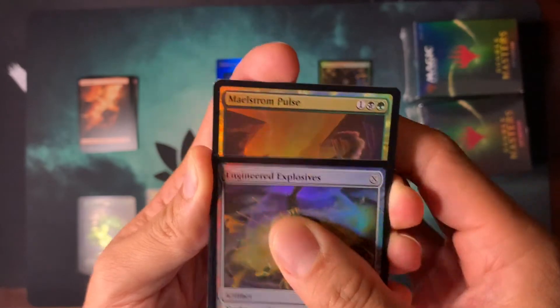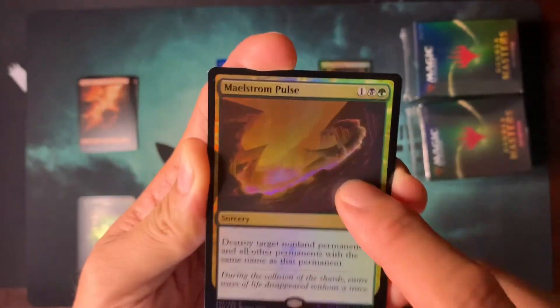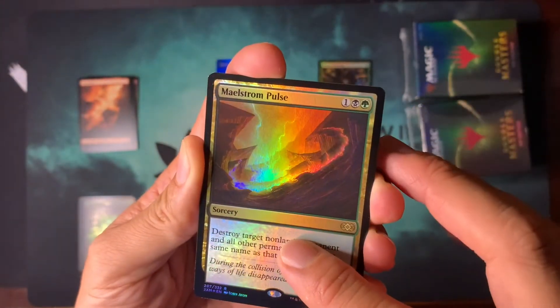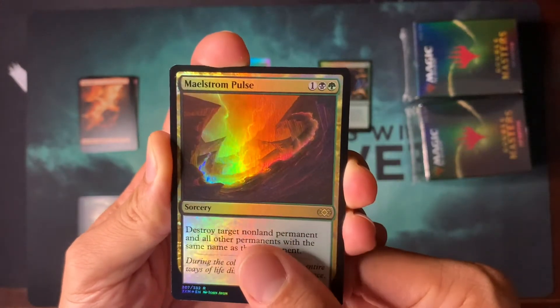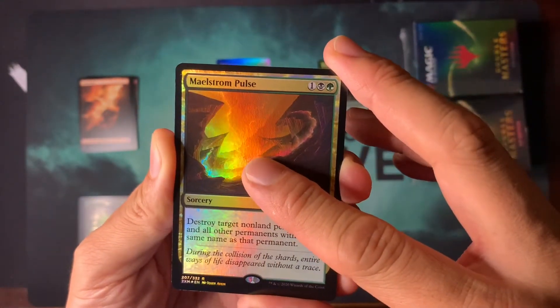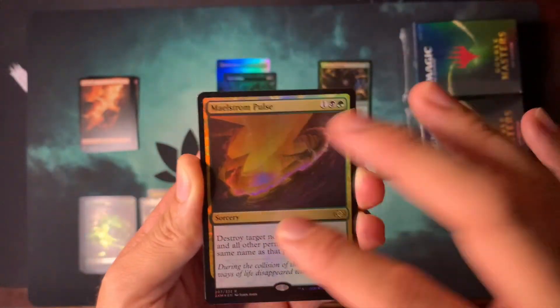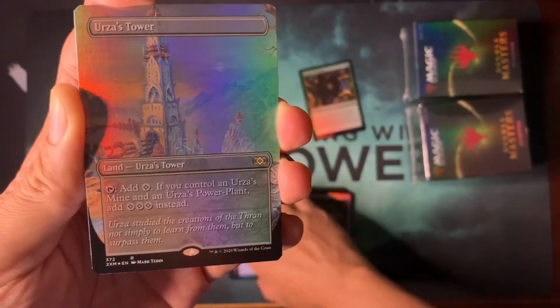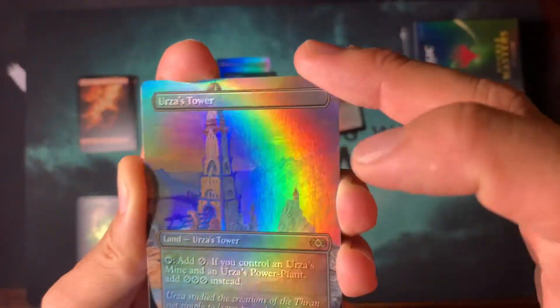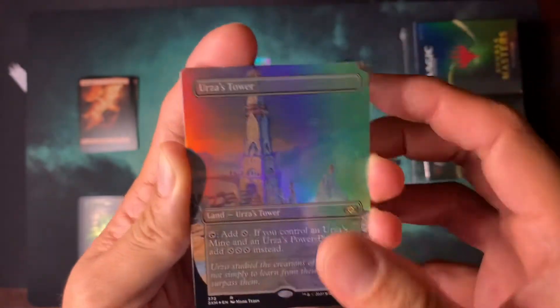Let's see what else we get. Maelstrom Pulse — I do get a lot of foil Maelstrom Pulse, I got a foil one in one of my box openings. Foil Maelstrom Pulse. Alright, what rare do we want? We want Blood Moon, Thoughtseize, Stoneforge Mystic. Got Urza's Tower — that's not a rare we want. We're just getting regular pieces for Tron, not showcase pieces. It does look gorgeous though; it's not worth as much, but it looks really nice.